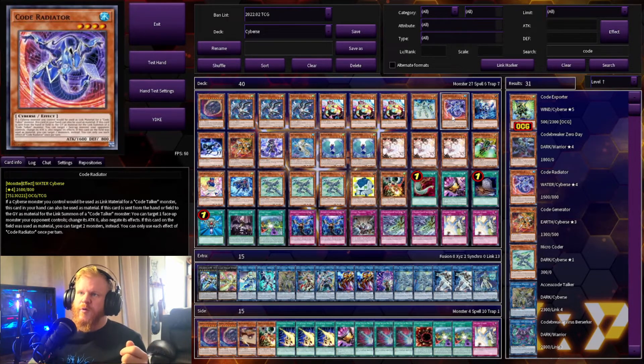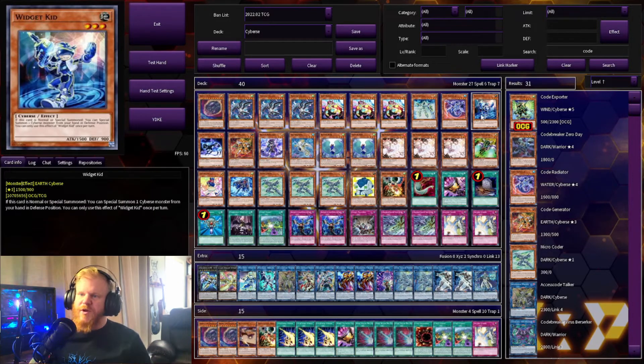We have one Code Radiator — this one lets you special summon a Cyberse monster by using it from your hand as material for a Code Talker link summon. If this card is sent from the hand or field to the graveyard as material for the link summon of a Code Talker, you can target one face-up monster your opponent controls, change its attack to zero, and negate its effects. And if it was used from the field, you can target two monsters instead.